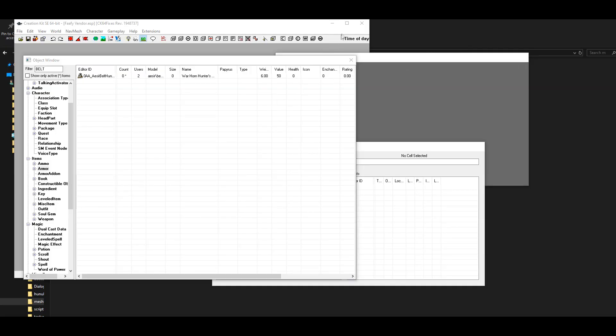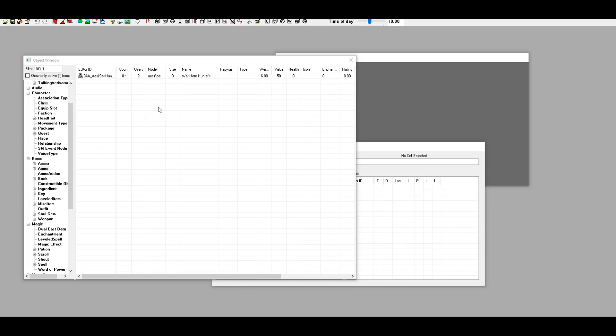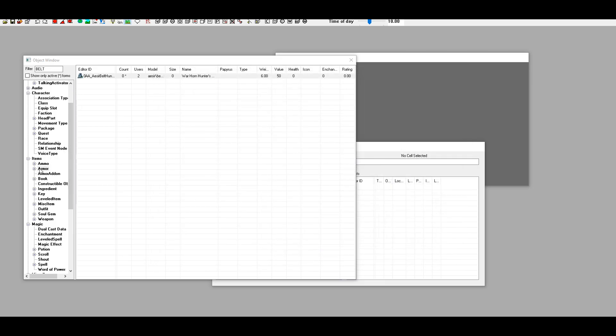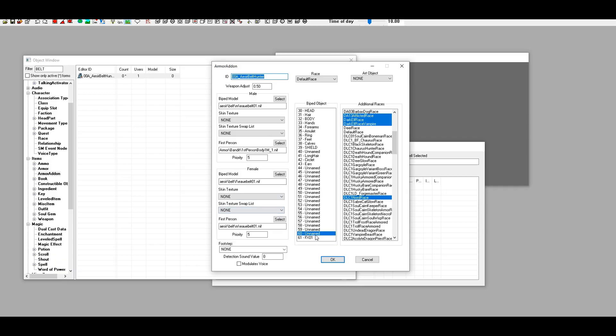Now let's jump over to the Creation Kit. In the Creation Kit, search for your piece of armor — both the armor and armor add-on tabs will be listed under Items. Open Items, click on Armor, search for your piece — here I have 'Acer Belt Hunter.' Come over to this tab, and since we selected slot 60 in NifScope, we're going to pick slot 60 here and make sure nothing else is checked. After you do it in the Armor tab, also do it in the Armor Add-On tab — same thing, slot 60.